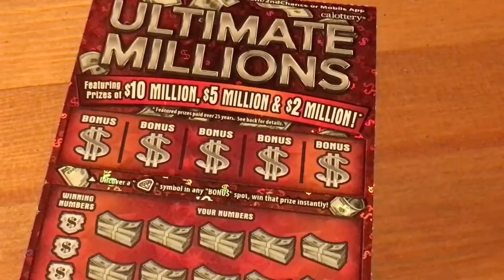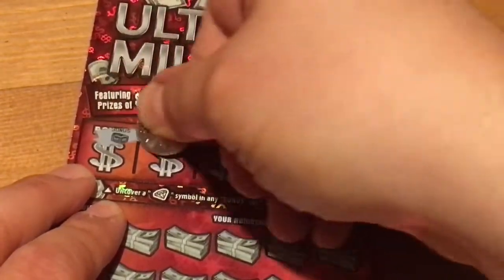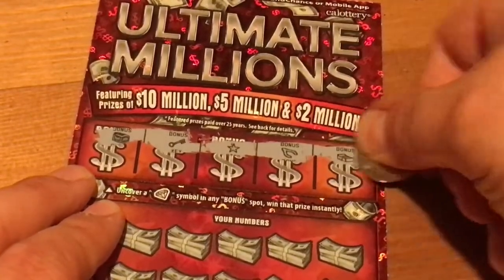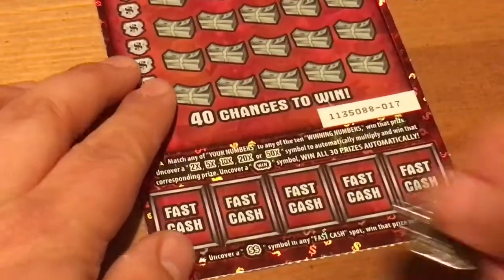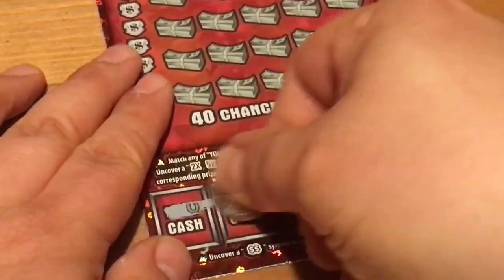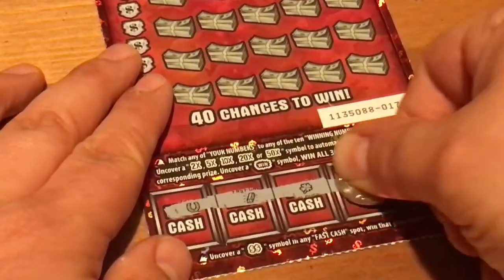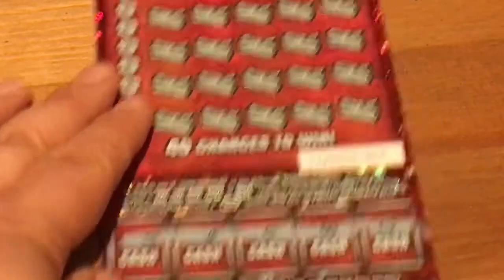Let's see if we can find a diamond up on top here. Got a chest, a key, a star, a wishbone, and a stack of cash — not going to do it. Let's see if we can find a double dollar symbol down here. Horseshoe, gold bar, four-leaf clover, an emerald, and a gold coin.